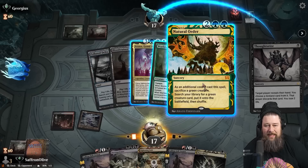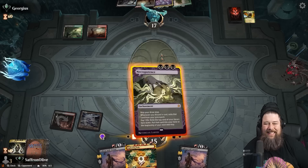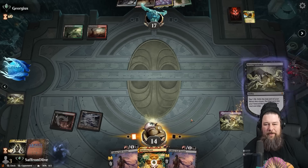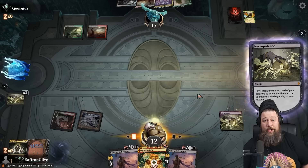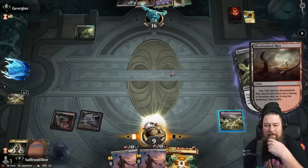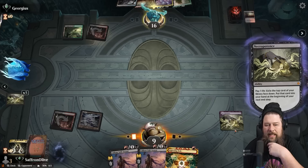Opponent is doing scary stuff. We actually played our version of Natural Order Sneak Attack a little while ago — that deck is actually kind of busted. Thankfully our opponent's hand is not scary right now, but it could get very scary very quickly. Let's do some Necroing. We crack the Bloodstained Mire, down to nine. We have double Fling in hand — we just need to hit a Layla and some Death Shadows.